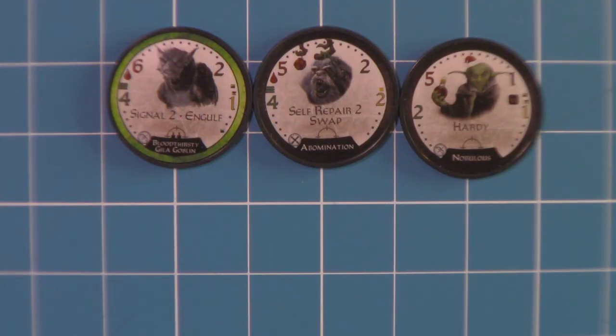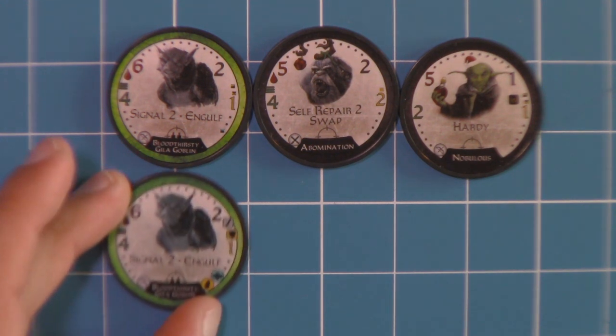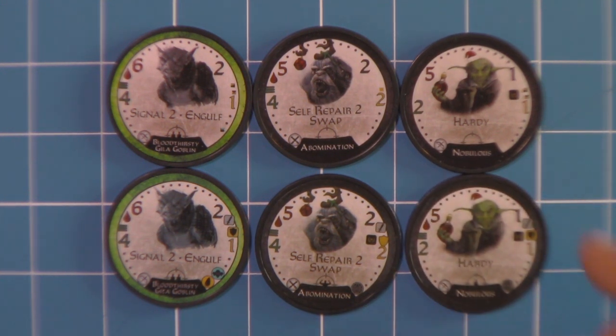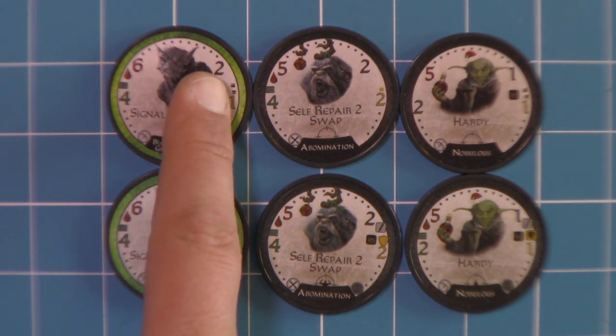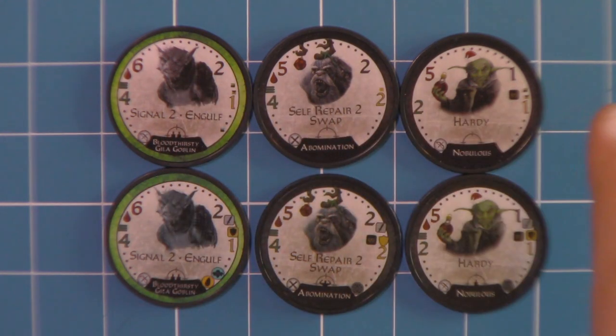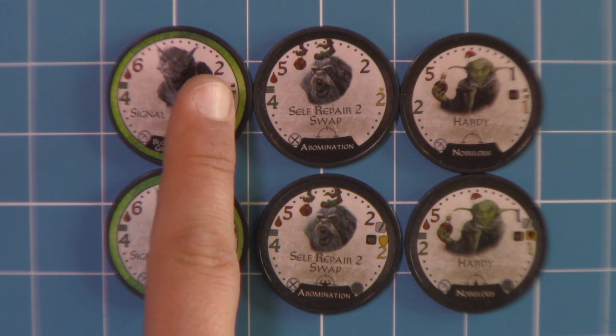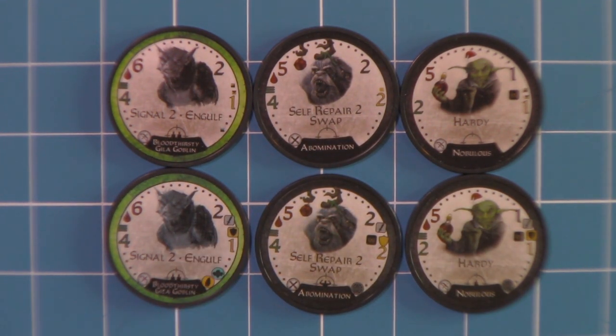Now with this promo pack there were three errors with these three chips, so they have sent out replacement chips for them. Here we have the replacement chips. I'll give you a second to see if you can easily spot the errors — it is pretty obvious. As you can see up here where it gives the icon for the attack and defense, they are itty bitty teeny weeny. So here is the corrected size and the corrected icons. Everything else about the chip is the same.